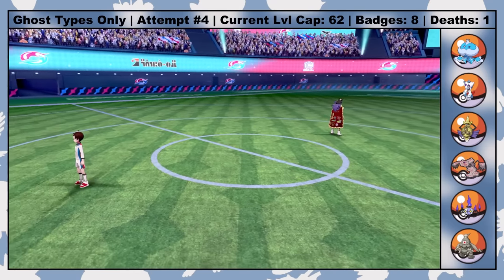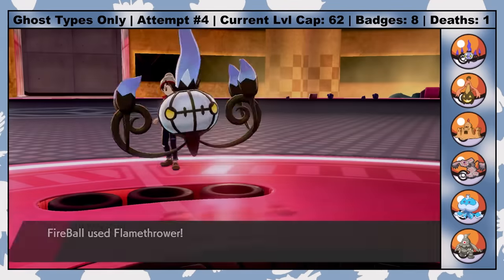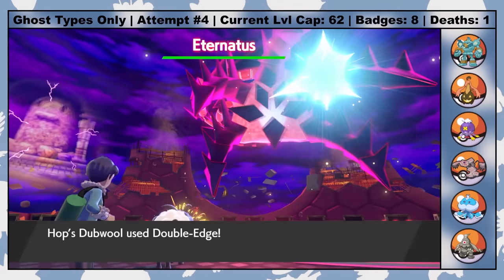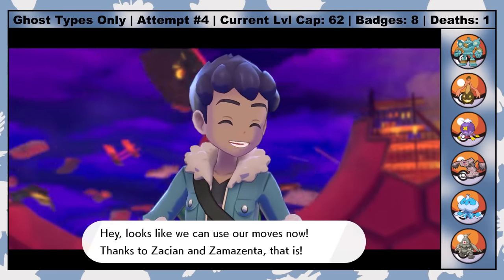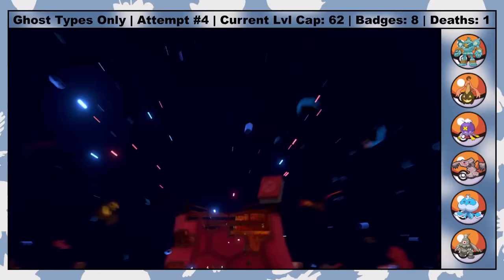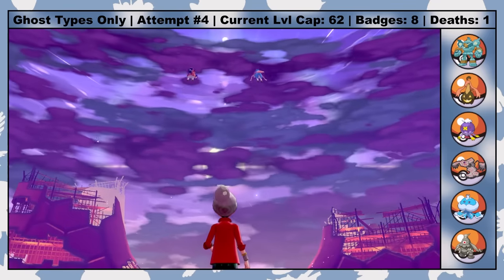All that's left is to face off against Champion Leon. But first, it's time for the conclusion of the mediocre story where I have to fight the secret evil boss and save the world. Chairman Rose's team gets swept by Fireball's Flamethrowers, other than his Gigantamax Copperajah, who's dispatched by the rest of the team. The semi-raid battle against Eternatus is actually the perfect job for Nerds with an Assault Vest — they use Dig to stall out turns as Zacian and Zamazenta do the heavy lifting, and they do end up surviving. So with that, the world is saved.